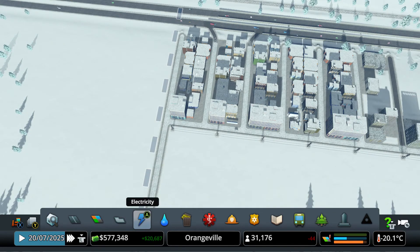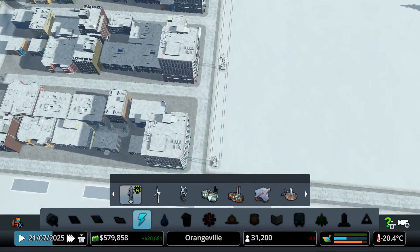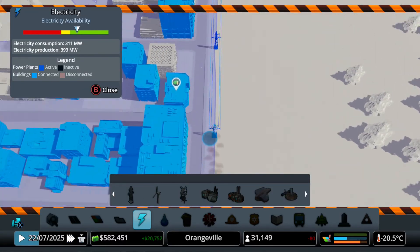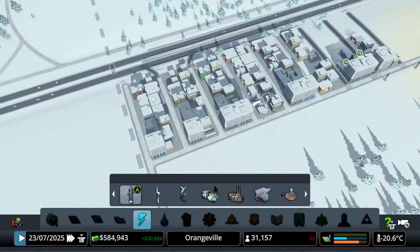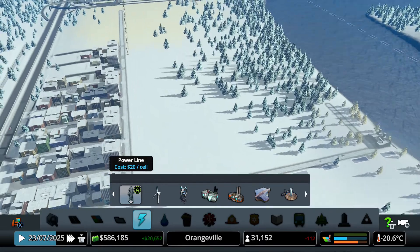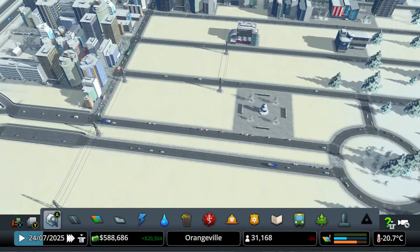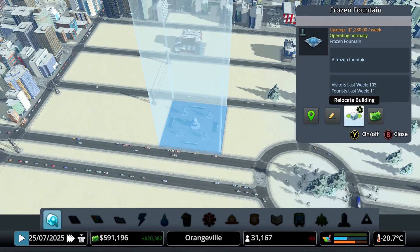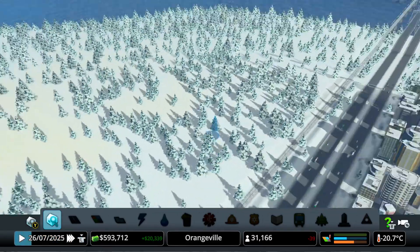Let's actually destroy this power line right here because I think we don't need it anymore. I can see they're already connected to power. Let me make this a little bit smaller. How's our fantastic frozen fountain doing? 103 visitors and 11 tourists — not bad. People are actually visiting it — that's kind of a good thing to see.